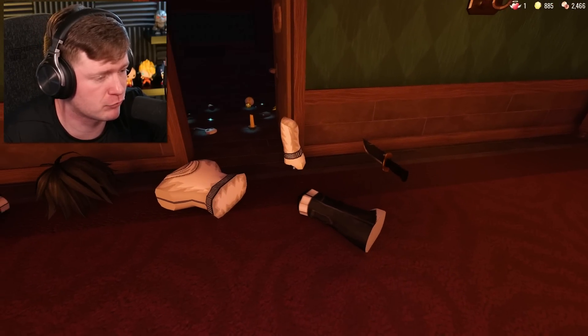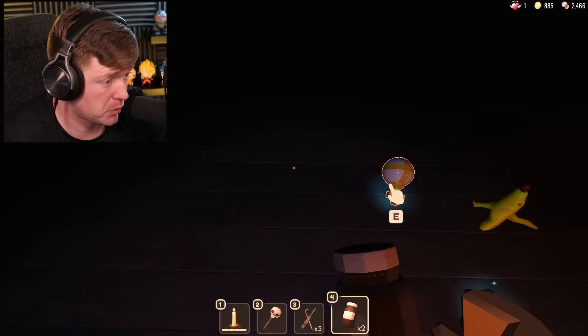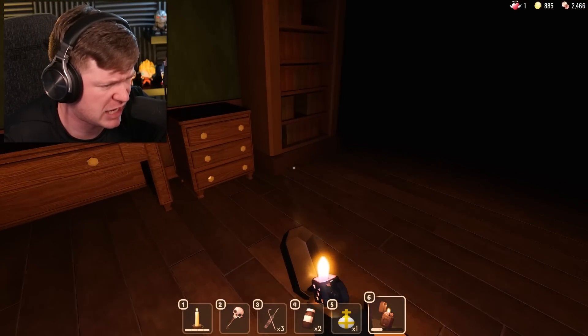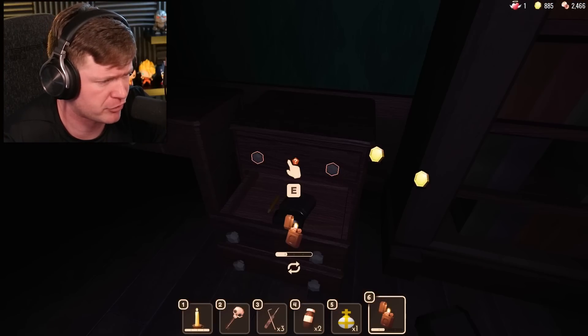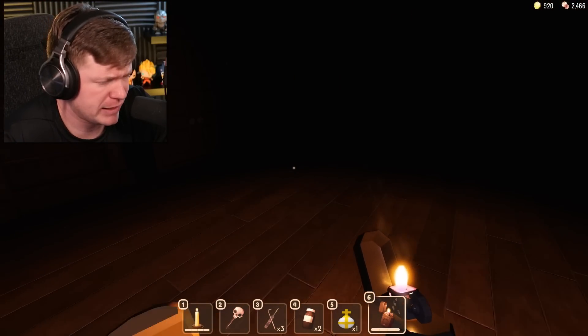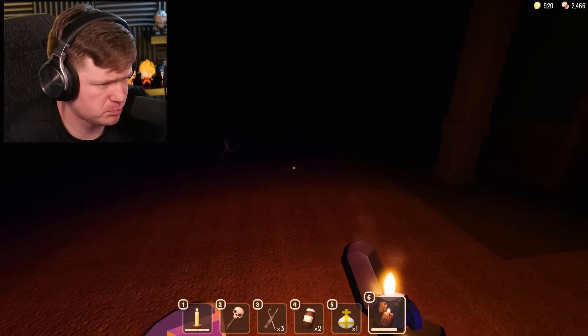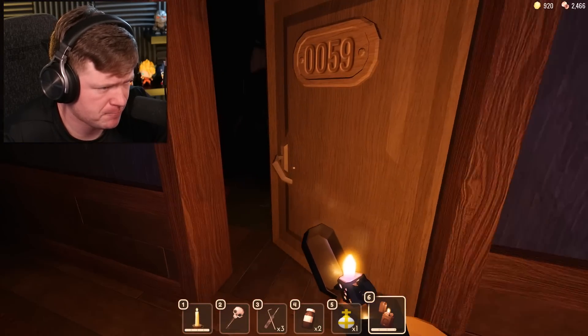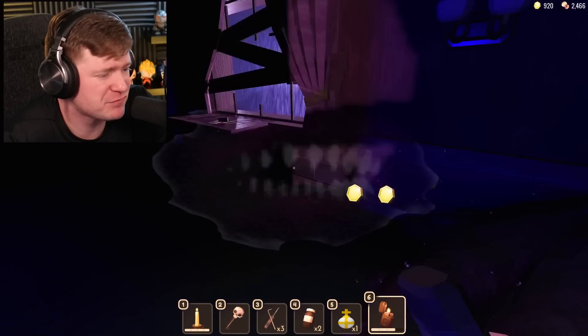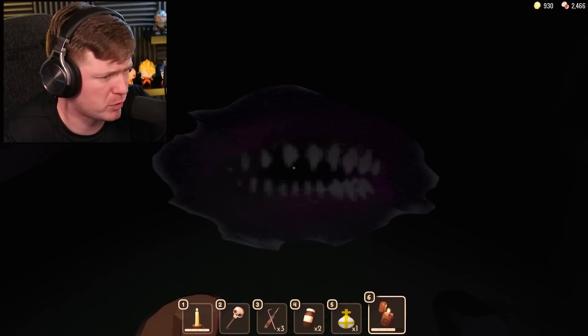We can pick up everything we dropped — nothing even happened, guys, you saw absolutely nothing! We're gonna keep it moving. There was a shining noise — I don't know what that was, but we're gonna keep moving and hopefully not get destroyed by any more entities. Jeff the Killer — he's not even an entity, he's just a mean person.